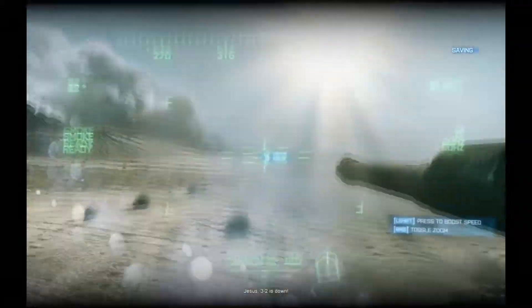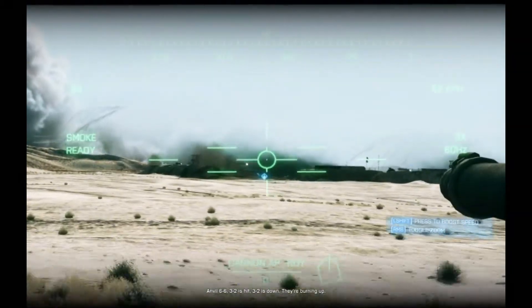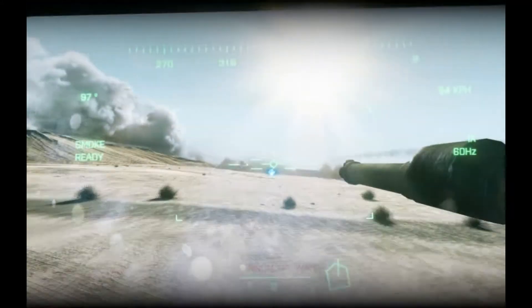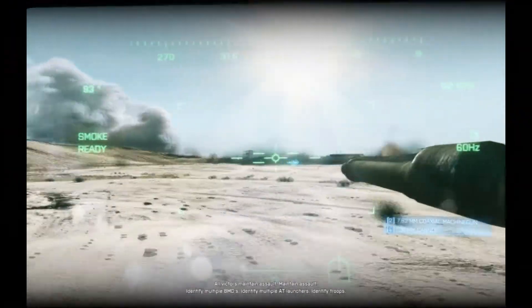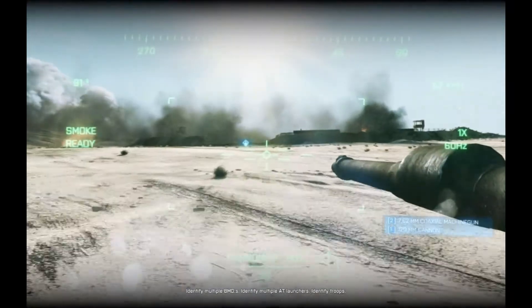Steve's at 3-2 down. 3-2-1. 3-2 is down. They're burning up. All sixers, maintain assault. Maintain assault. Identify multiple TNT. Identify multiple AT launchers. Identify troops.